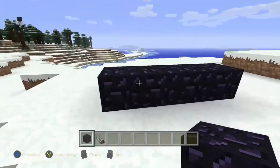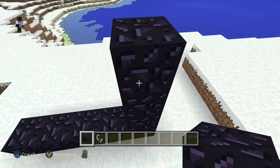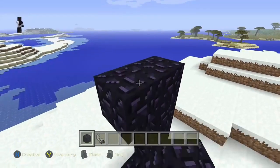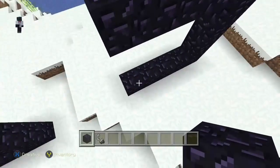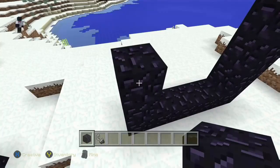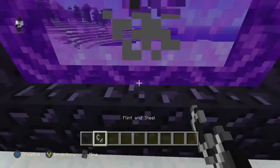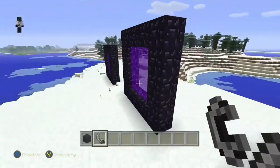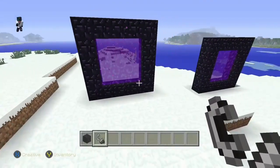You're going to take your obsidian block and build a five wide, four tall frame. One, two, three, four, five — there we go. One, two, three, four up, five over, four up. Then take your flint and steel, light it, and there you have your nether portal.